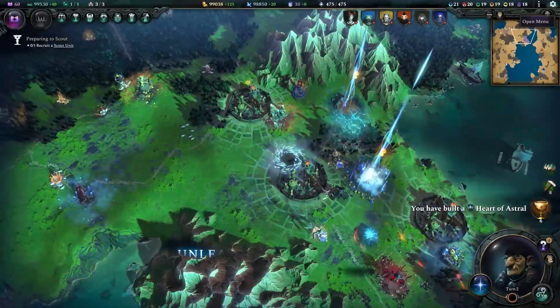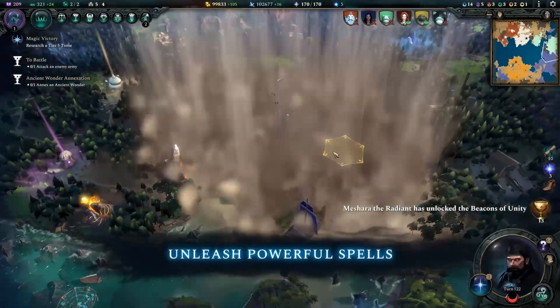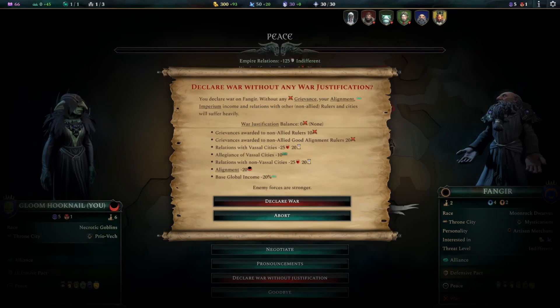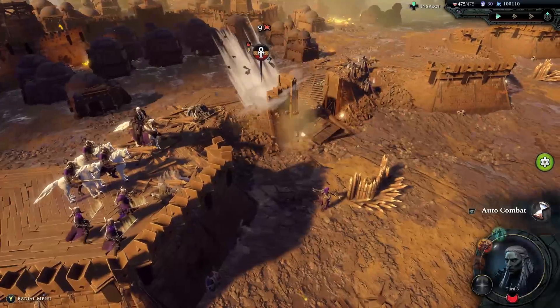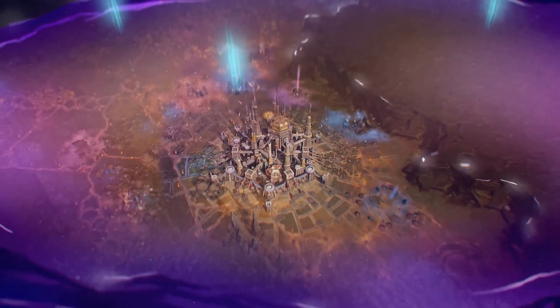Now let's talk about the gameplay. As you may have guessed, it consists of two main components: the strategic map and tactical battles. On the map, we must explore new lands, build cities, develop technologies, and wield magic. We'll also be completing quests and more.